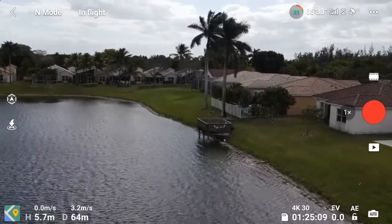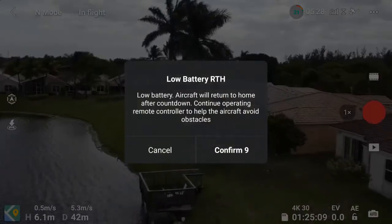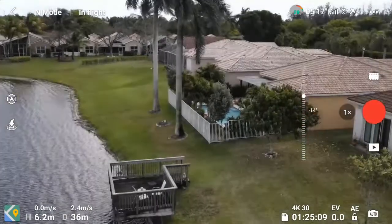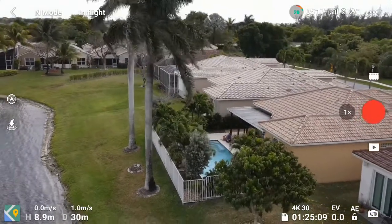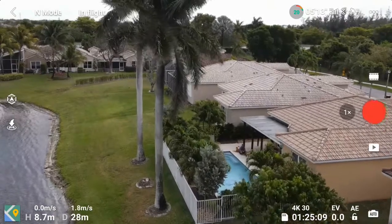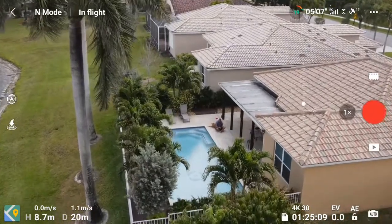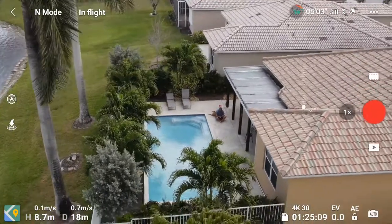It's a bit blustery so I'm going to have to be very smooth with my landing. Let's be real careful — we definitely do not want to run into a tree. The Air 2 does not have side sensors or sensors above it, so if you're strafing you're not protected.